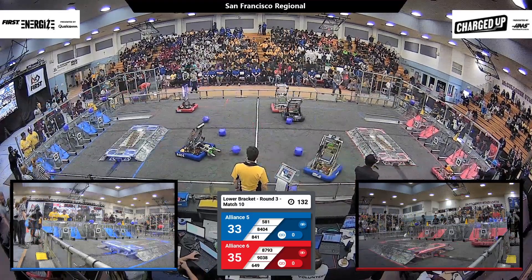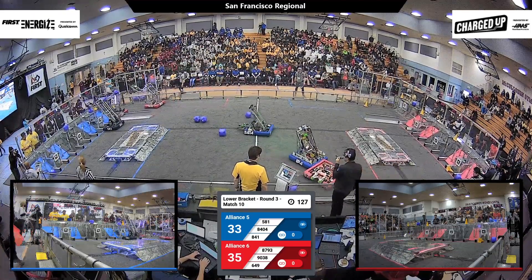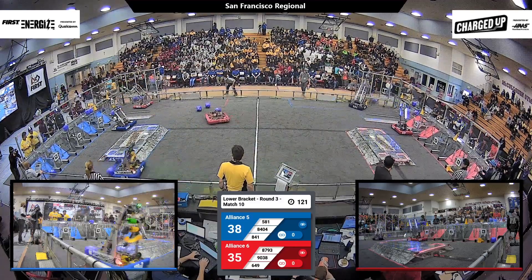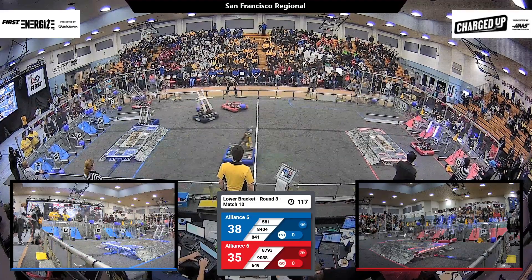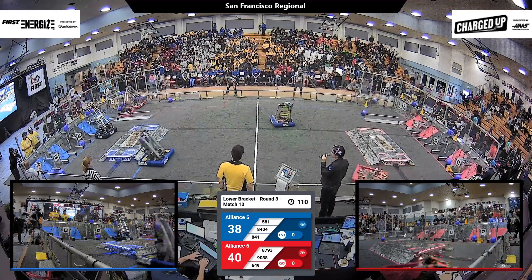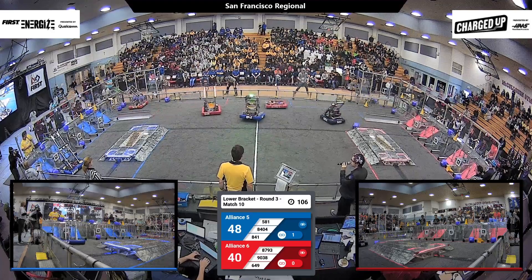A quick snatch by Pumpkin Bots away from 841. 841 trying to play some defense — a slight revenge. Meanwhile, 649 paralleling 581 of the blue alliance, grabbing a piece and heading over, placing it onto the red alliance grid. 581 is about to form their first link — they make it. Right now blue alliance has a lead, 48 to 40.